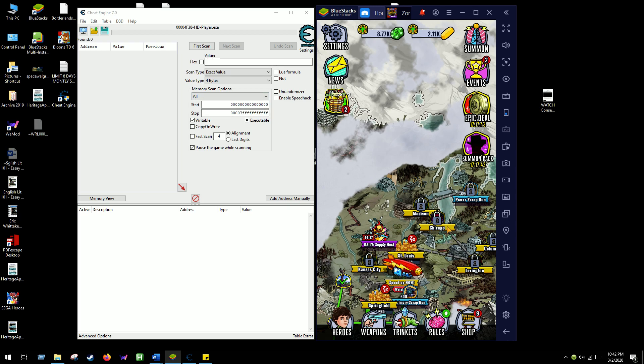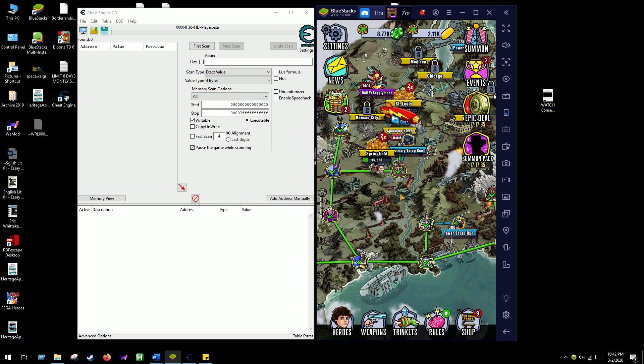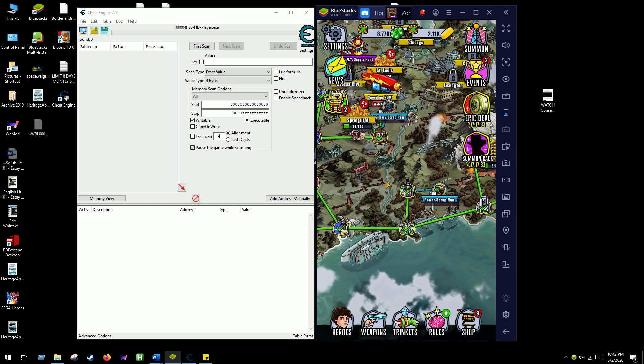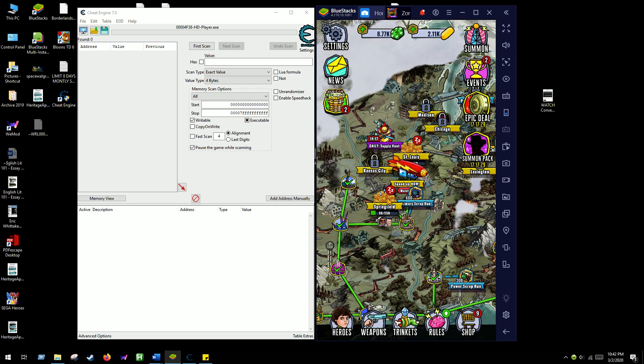So let's go ahead and start out. I've gotten pretty far here. I'm going to show you how to get through levels faster. Let's go to this area for example - I'm at 96 waves out of 550.